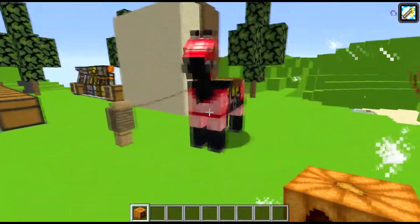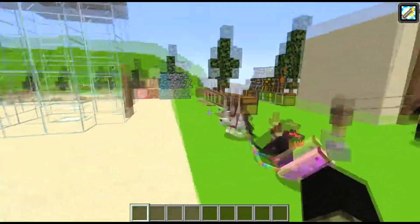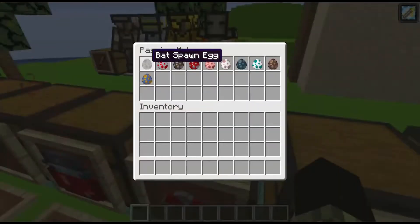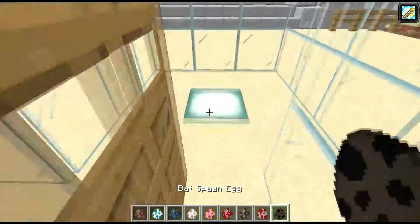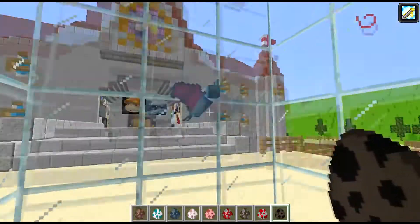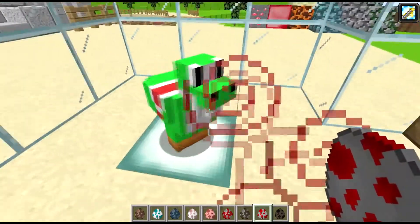We got the horse rocking the red diamond horse armor - pretty cool. Let's test it out. Bats are Zubats - let's make sure I don't punch a hole in the wall. Yeah, chickens are Yoshis - they lay eggs, just makes sense, perfect. We're actually on a Mario 64 world that I use for this texture pack.